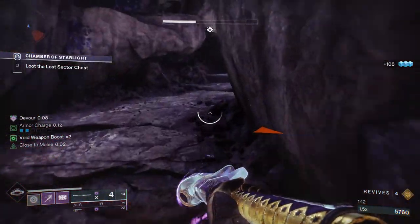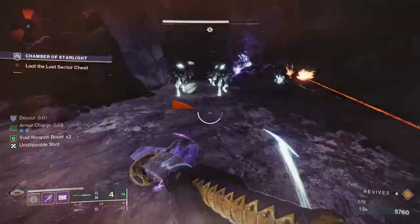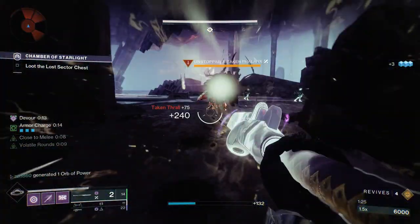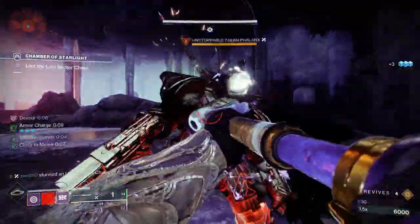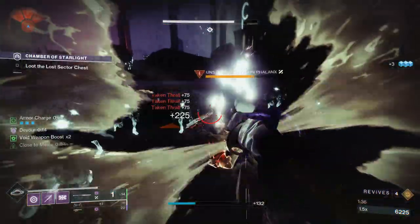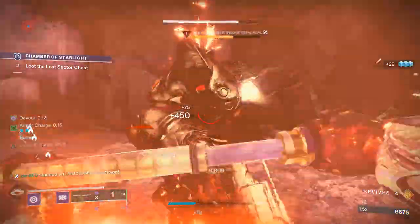Reload your Glaive before you come over here. Jump to the top, and you'll see the Unstoppable running away — make sure to get his attention. Kill these two Thralls to get your Devour going, and then try to bait the Unstoppable to you. If he's not coming, just Glaive him down. If that Unstoppable runs in the other direction, this becomes a lot harder, so make sure to bait him and kill him over here. If he goes over there, honestly it's a lost run — you'll just waste too much time trying to kill him while getting sniped.